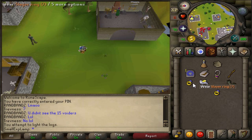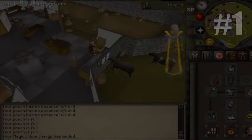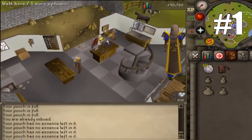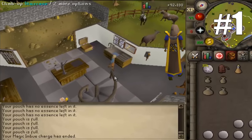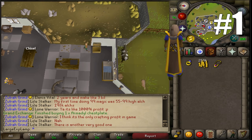Coming in at number 1, we have probably the most widely applicable skill cape perk in the game — one you can use while doing practically anything — and that is the crafting cape perk. The crafting cape allows you to teleport to the Crafting Guild, and upon completion of the hard Falador diary, you can access the bank within the guild. This gives you a constant teleport to one of the quickest banks in the game — a teleport that does not degrade, has no usage limit, and means you never have to worry about grabbing another Ring of Dueling. That's mostly why this cape is one of the most coveted skill cape perks in the game.